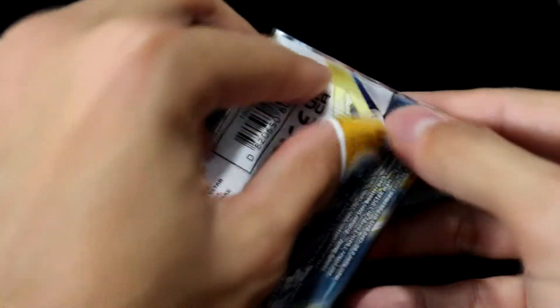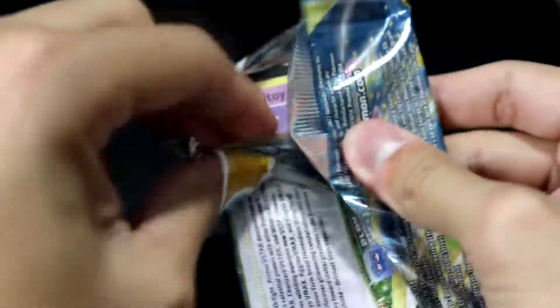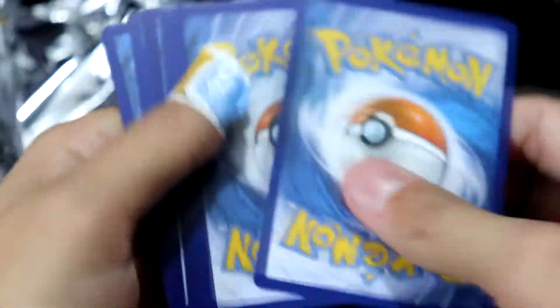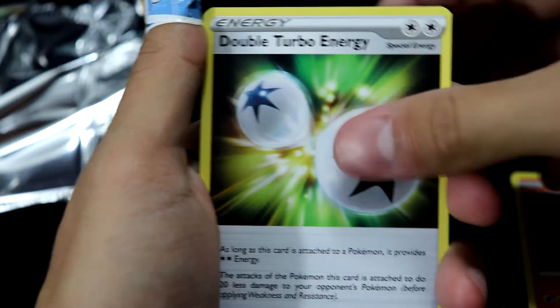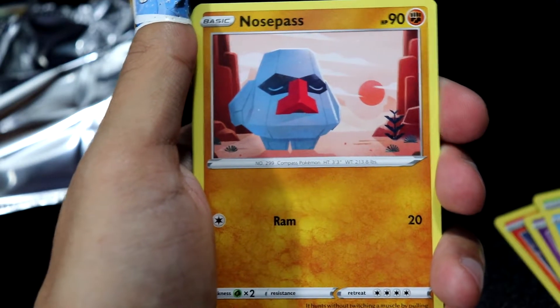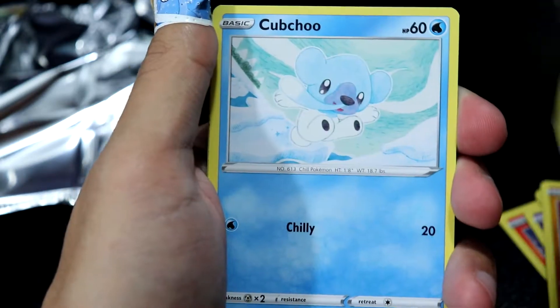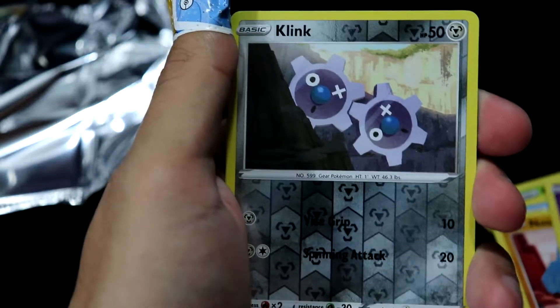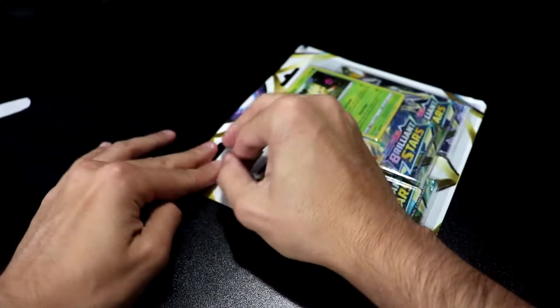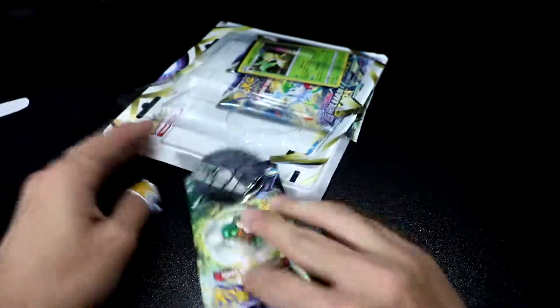Last pack of Brilliant Stars — can it save the opening? We shall see. Here we go, code card. Come on, something from the Trainer Gallery — literally anything, give me one of those auxiliaries. We got a Torkoal, Double Turbo Energy — are those still worth something? Nice little pretty penny. We got a Grotle, a Budew, a Snom, a Nosepass waiting for someone to talk to. Clink reverse — no Trainer Gallery, but behind the Clink we have... this is unacceptable. We're going to keep pulling and ripping packs until we get something cool.